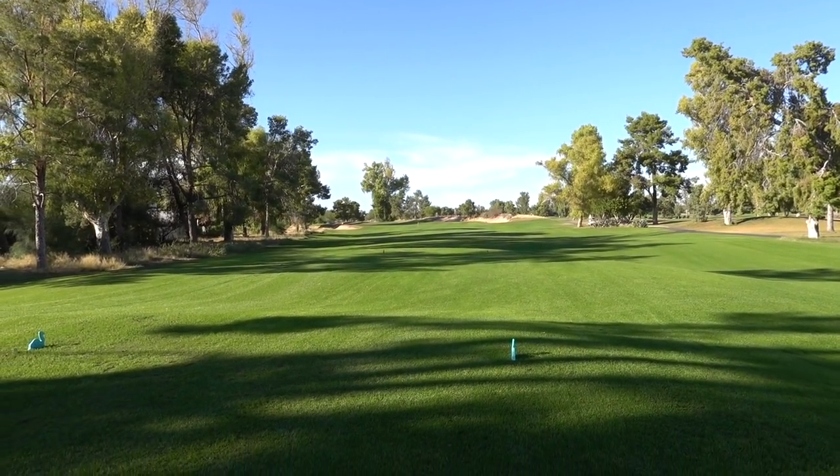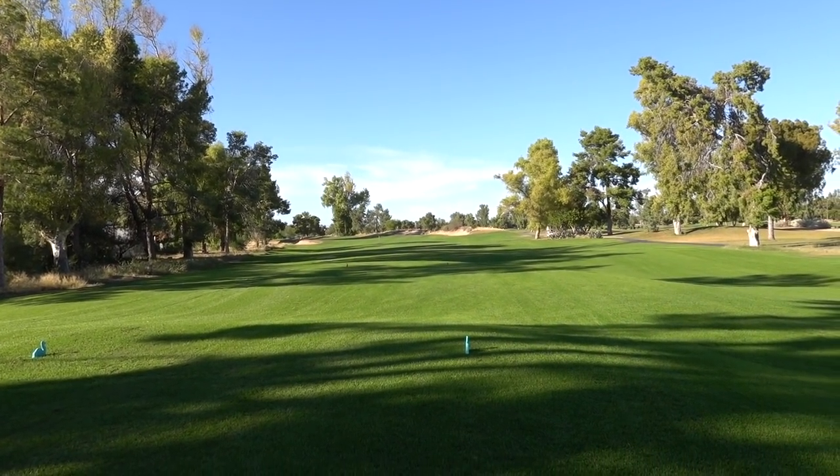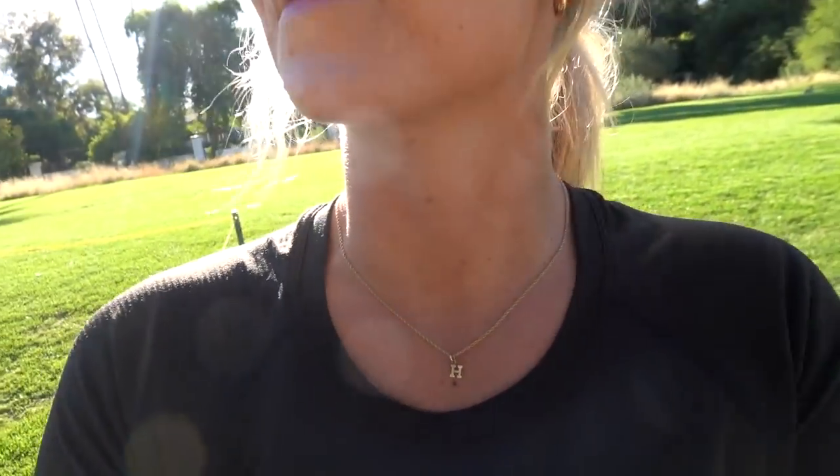Alright, here we've got hole number one. Starts out dogleg left and it is a par four. I don't know what tees I want to play from today. I'm going to try and get my yardage up with my driver — I've been so short lately. We're probably going to play from the green tees, or maybe just make it easy and go tan today. Let's go tan. Tan overall is 6,100 yards; nine holes is just over 3,000, so pretty short. This hole is 363.